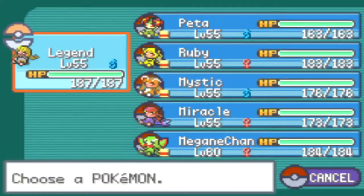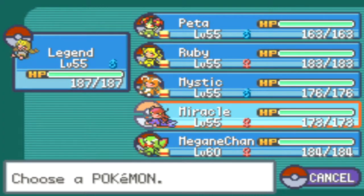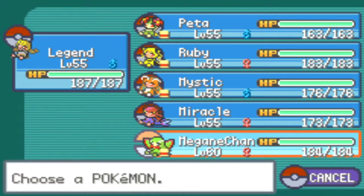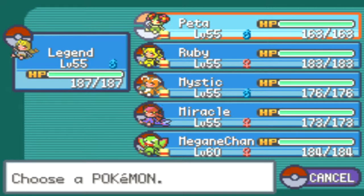Here they are - we have Legend, Pita, Ruby, Mystic, Miracle, and Meganium, who is level 60 just because she's my main right now. I know Pita should be my main, but Meganium is so overpowered that I made her my main.